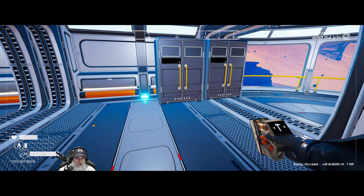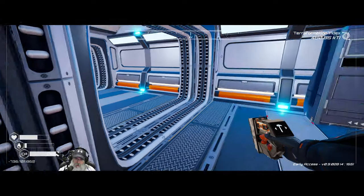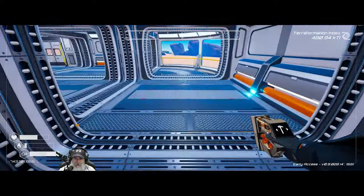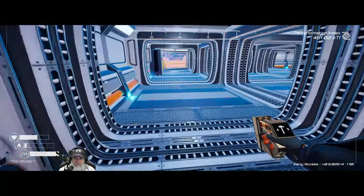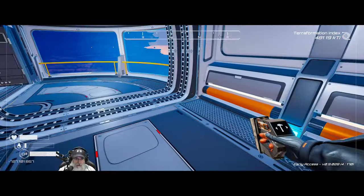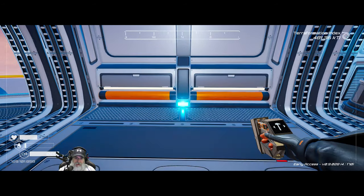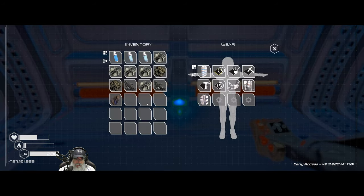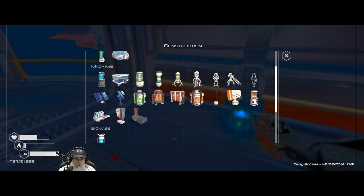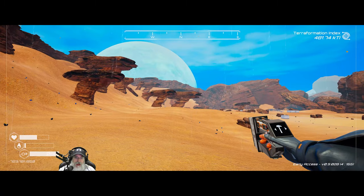The next thing I want to do is go out and get more iron because I want to build all of the storage bins so we have a place to store stuff. But even before we do that, let's build the big crafting station — I think we're going to put it right here. We just need three aluminum. It's raining!